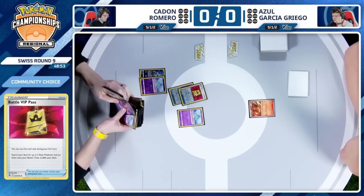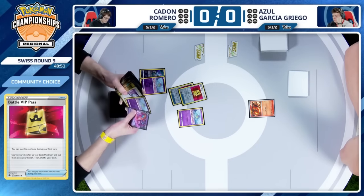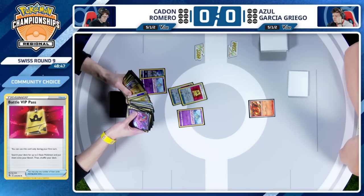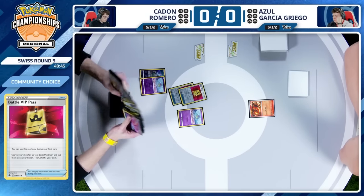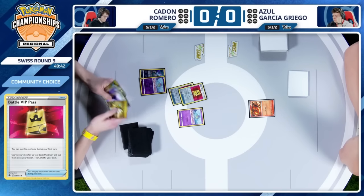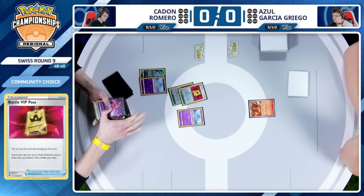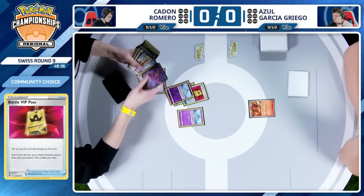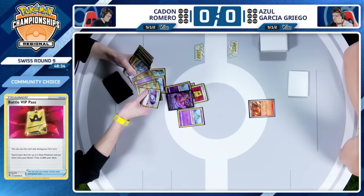Azul knows he's got his work cut out for him. This is going to be a long one, and Caden's thinking about getting that Deoxys down pretty early now. Just taking a look through the deck, checking those prize cards. Looks like at least the Ralts is going to be the choice — maybe not that Deoxys, so decides against it.